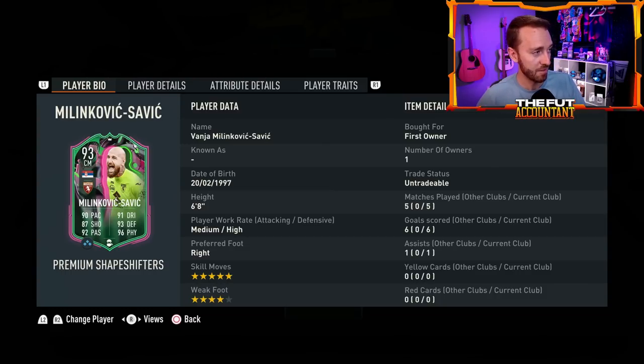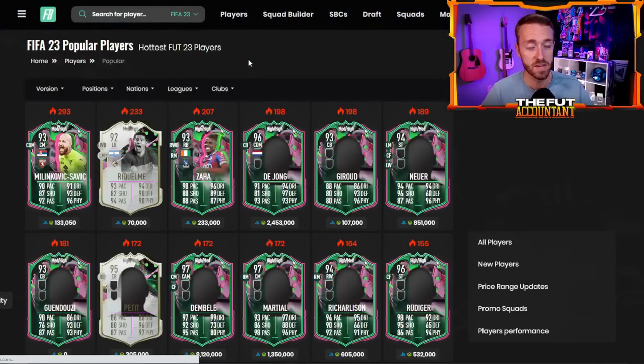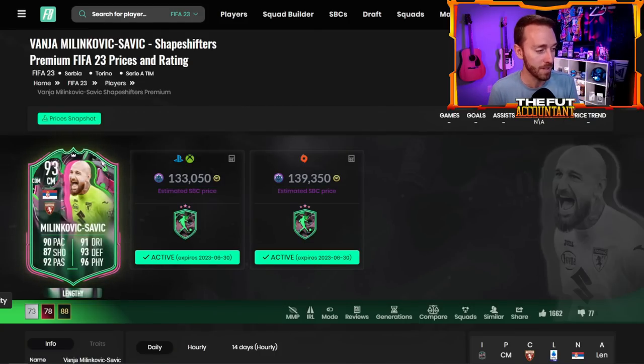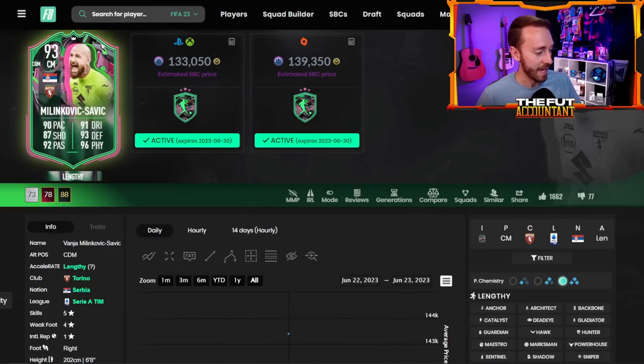Milinkovic-Savage, Pepe Reina, and Manuel Neuer — and we're going to get more. More of these goalkeepers are going to get moved into different positions. This is just crazy. Six foot eight Milinkovic-Savage with medium-high work rates, five-star skills, 99 heading and 99 jumping. This guy in my midfield had six goals in five matches — three goals in one match and they were all headers. On corners he is almost unstoppable, just looks like a giant on the pitch. I know it's not the most meta card, but this is the aspect of fun. EA going above and beyond with something new and something crazy — I absolutely love it.